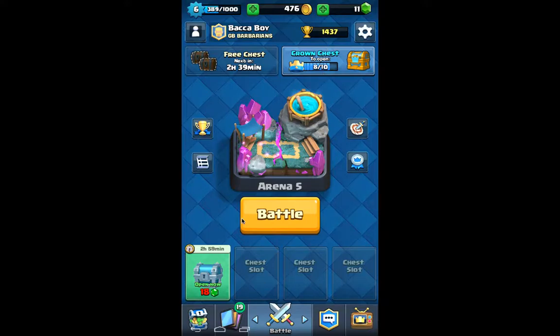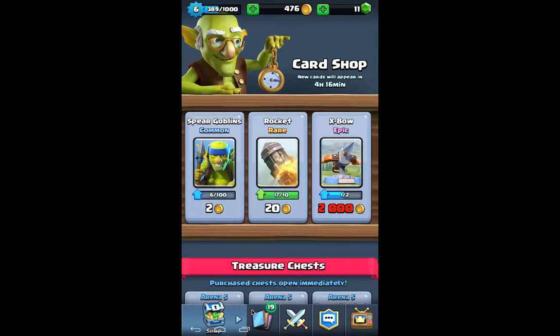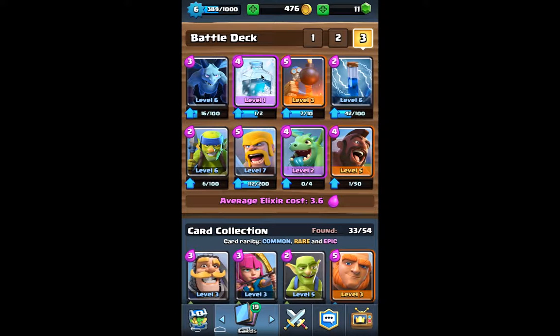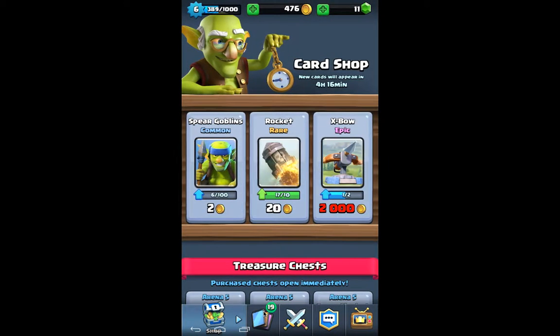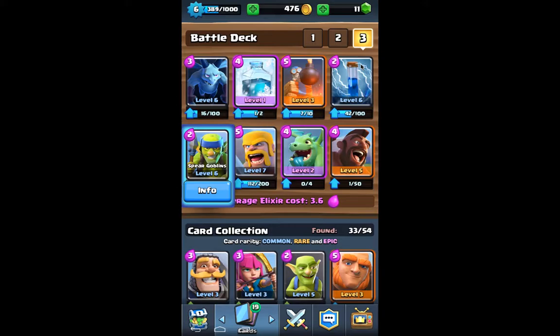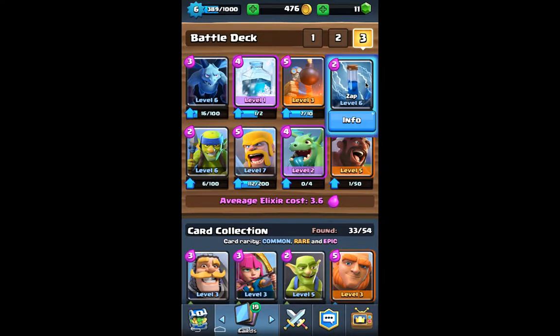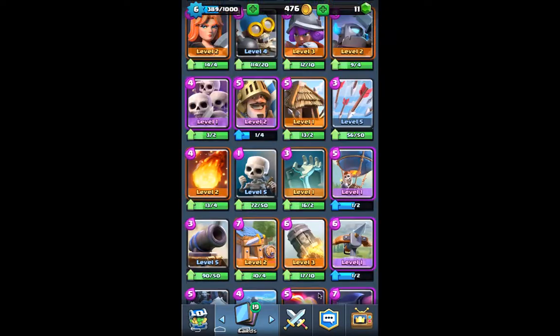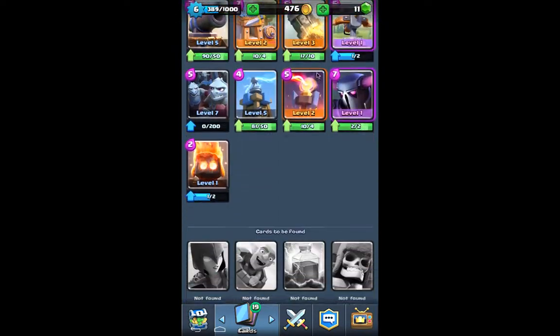We're going to go ahead and unlock that chest. I think now that I have the Freeze, I think I can push pretty darn high. Do I buy Spear Goblins or do I save? I want to save, because I'm not going to have to upgrade those — they're still level six. My Barbarians are going to continue to get higher and higher, hopefully level nine. Once the Zap is level seven, I'll stop and go back to Barbarians. It's decent at level seven.